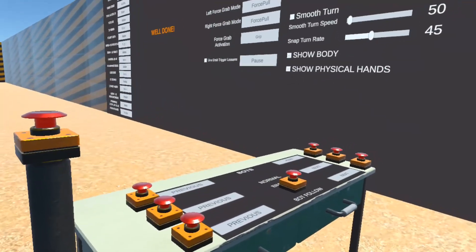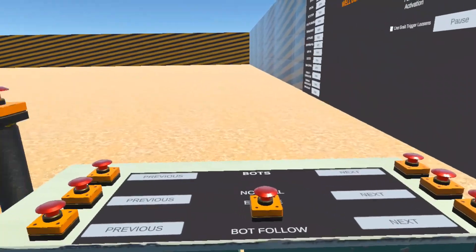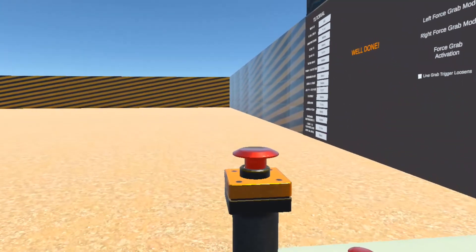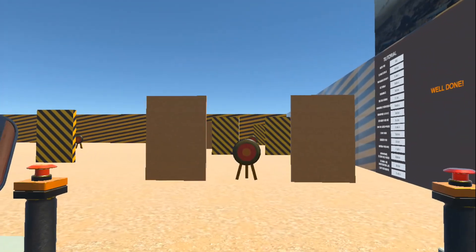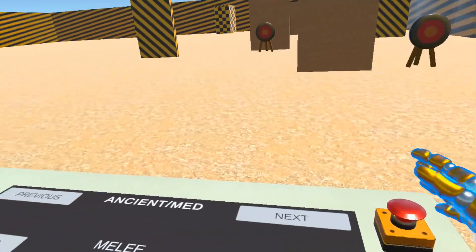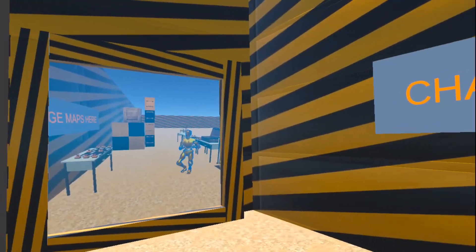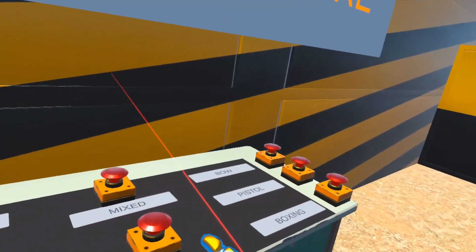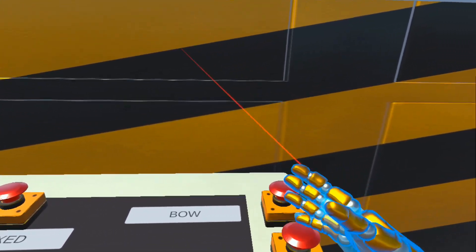I'm gonna teach you some quick stuff. So in this map there aren't many things, but you can see how the buttons work. Let me show you on the proper maps — let's go to the pistol map.